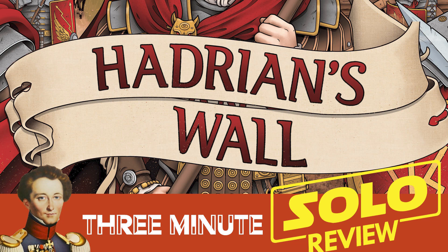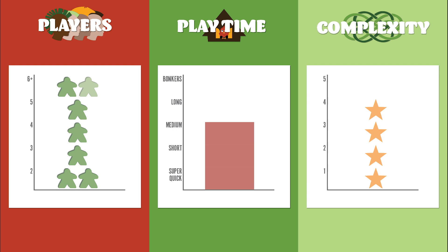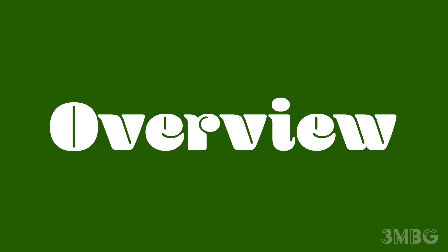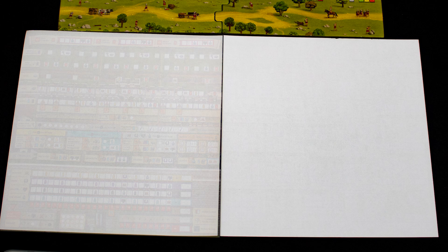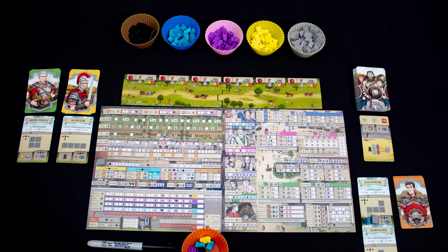Kia ora koutou and welcome to Hadrian's Wall in about three minutes — review copy used, it has a solo mode. It's a game for one to six players, playing time is medium, and it's a pretty complex game. It's 122 AD and Emperor Hadrian has finally had enough of the Picts. He draws a line on the map and says everything south of here is Rome. You're one of the generals in charge of building Hadrian's Wall, the northern barrier of the Roman Empire — can you hold back the Picts and claim the most glory and renown?